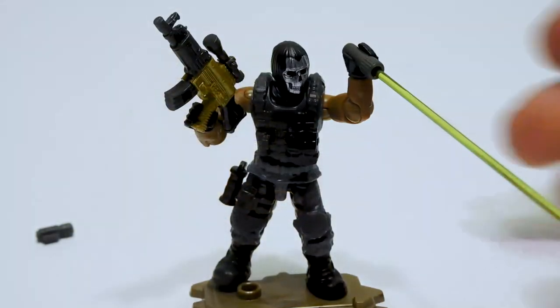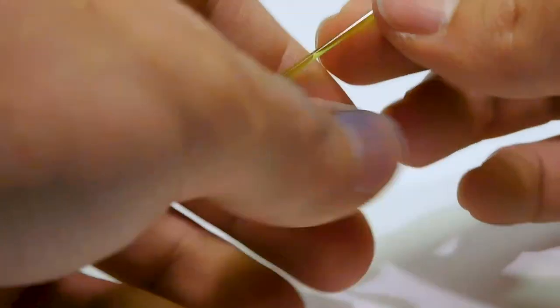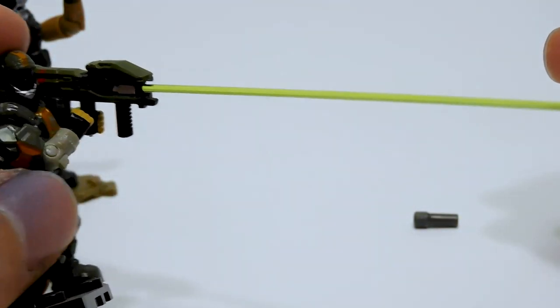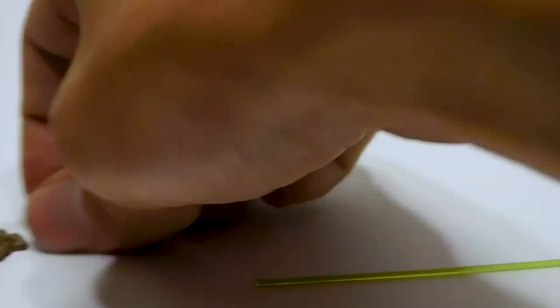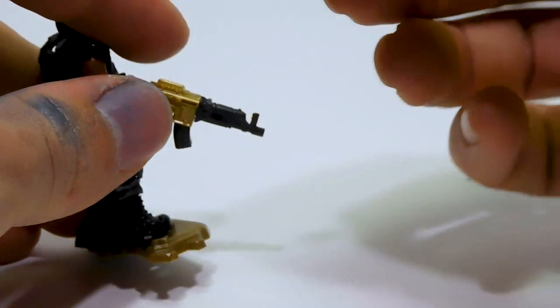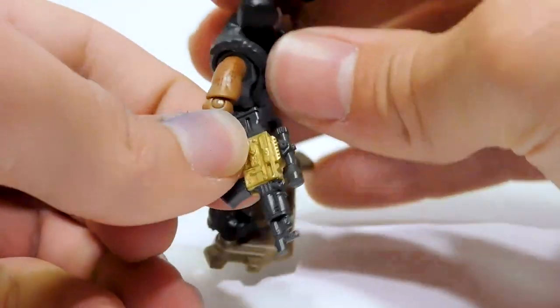Our second figure is this mercenary-looking guy. He comes with one of those laser spotter things for the missile — a laser guiding device. I was curious if the laser piece is the same as what goes in the Spartan lasers, and it is! So I can make my Spartan lasers shoot green — that doesn't happen in Halo, but that's kind of cool. He also comes with an extra piece where you can peg the laser into, so you could pop the scope off and get a laser sight on your gun instead.